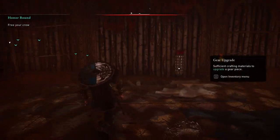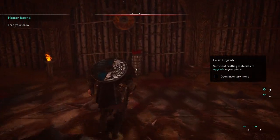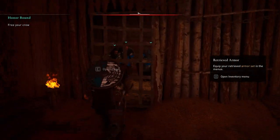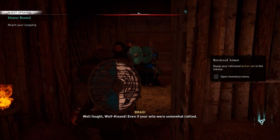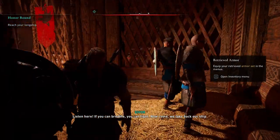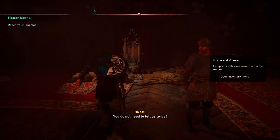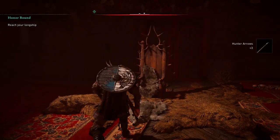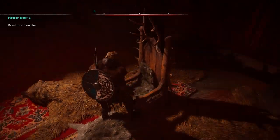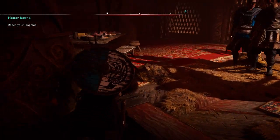There he is — can take some arrows. I'm full. Let's get those people out there. You're free. Listen here, if you can breathe, you can fight. Now come, we take back our ship. Yeah, you do not need to tell us twice. That's good. Look at that throne — I cannot sit on it. Let's get out the back door.